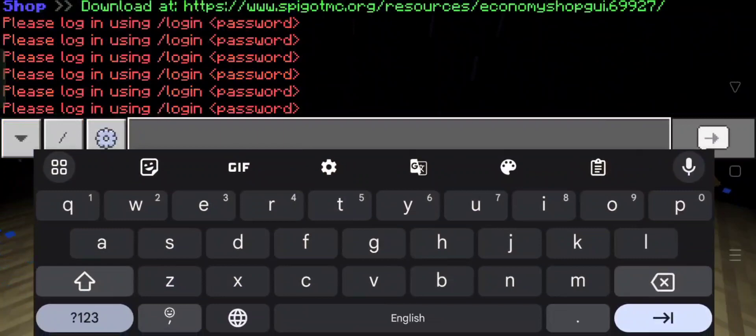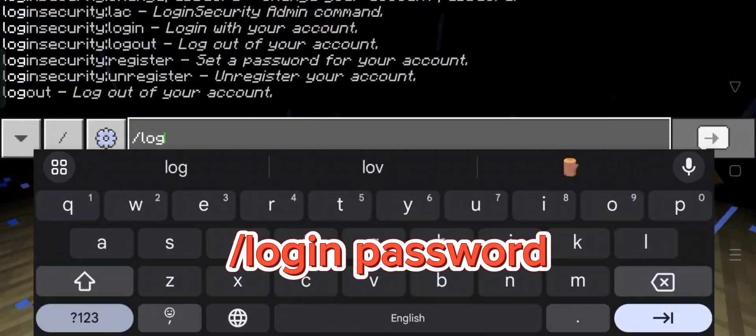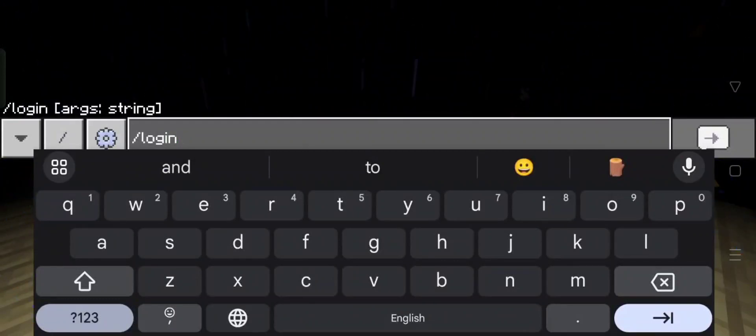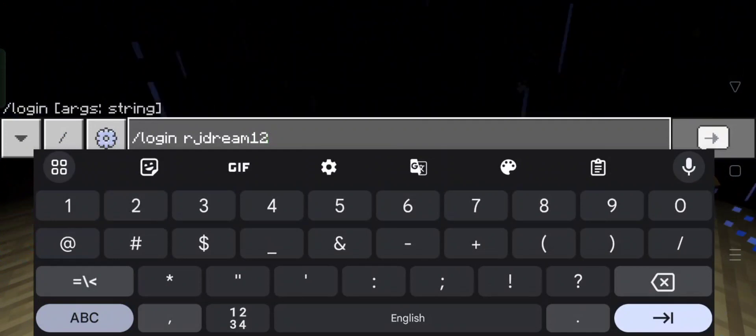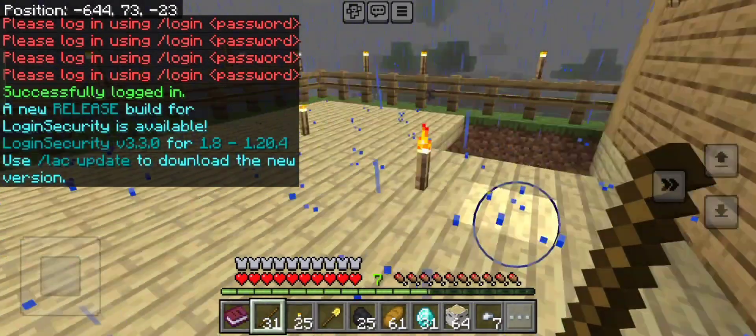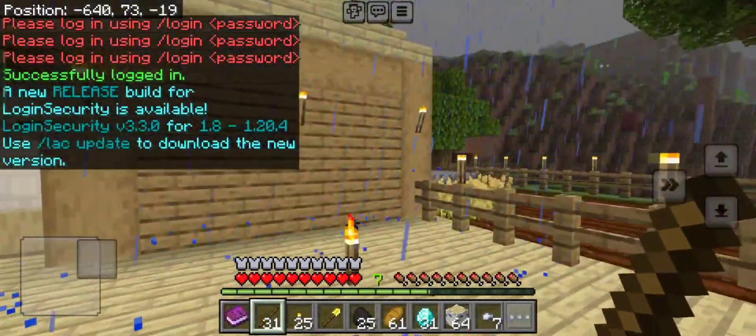Take a screenshot of this password because when you log in next time you will need to enter it. Here you put in the password. Now if you log in next time, you have to write slash login and the password you set. Once you join the server and log in, you will easily join and play.